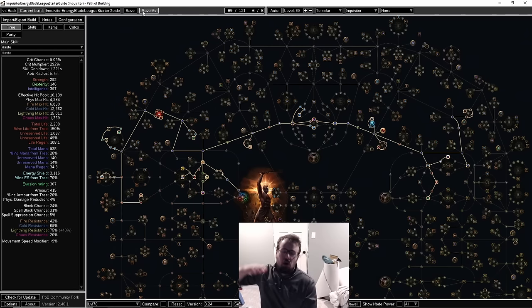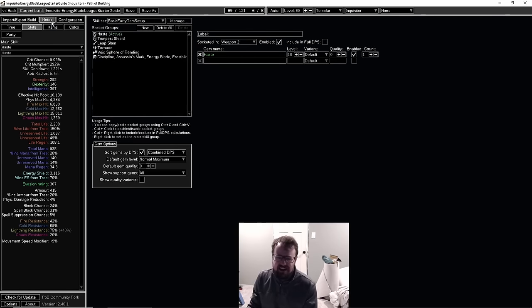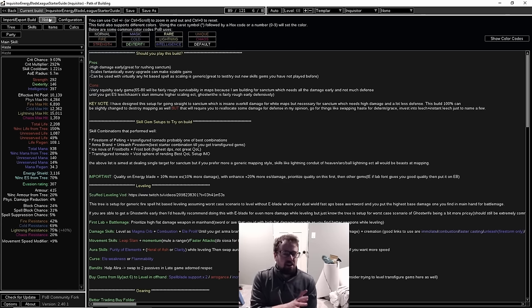That being said, you can turn this build into a mapper. I have over-invested into offense here, and if you want to turn this into a mapper and you don't want to do sanctum, you just need to reallocate some of the damage to defense — run determination instead of haste, grab spell leech instead of damage nodes. Right now I've optimized this character for sanctum, so if you're planning to league start and go into maps, you'll need to adjust your tree a bit.